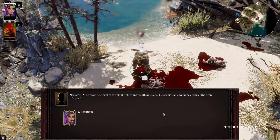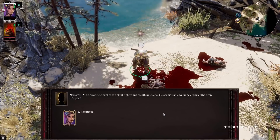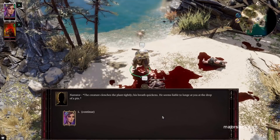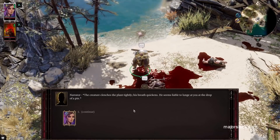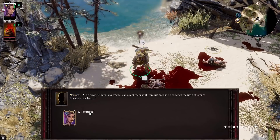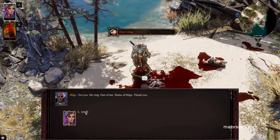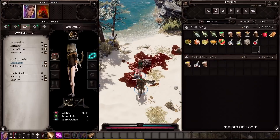His breath quickens — he seems liable to lunge at you at the drop of a pin. Some of these dialogues I'm reading for the first time, because usually I just fast track them when I'm practicing. I'm not big on story in video games, but I do like to show a little bit of it for you guys. 'You wouldn't understand a father's pride, a father's love.' The creature begins to weep. He gives you Migo's ring — go to your equipment. He gives you this ring here; anybody can equip it. Put it in your ring slot and you automatically get the Restoration skill added. It doesn't even take up a memory slot.